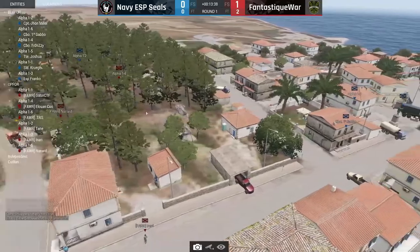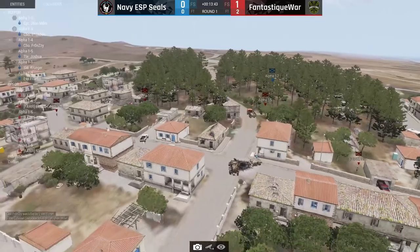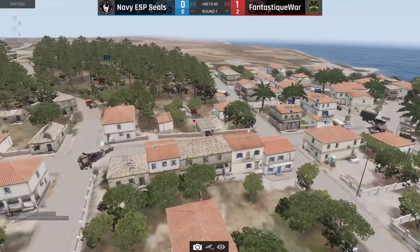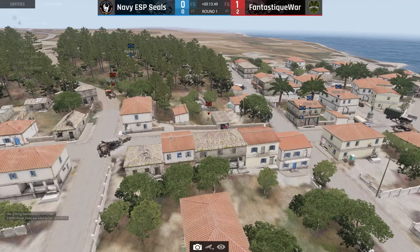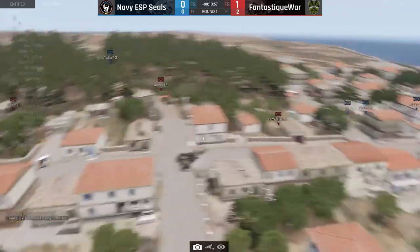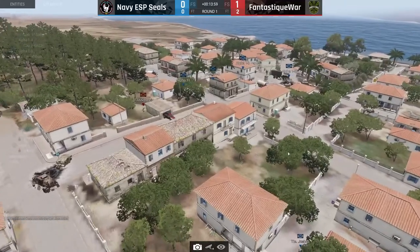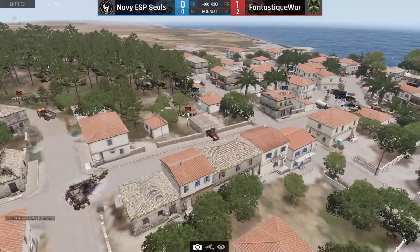John Miller going to the right-hand side, pushing up. It's a little back and forward — Navy Seals pushes up, gets killed; Fantastic War pushes up, gets killed. The nice thing about Fantastic War now is that they're one score ahead and they can do it a little bit more easily than Navy Seals can. I played this map but I don't really have a feeling for it.